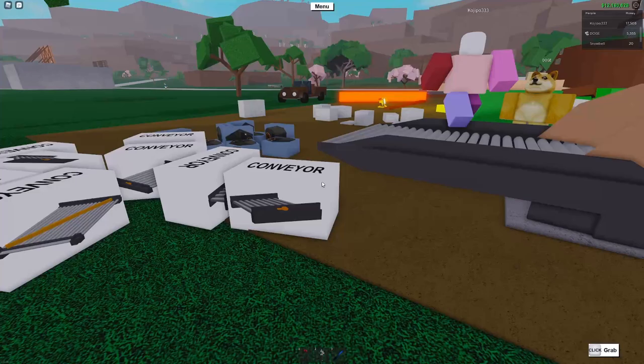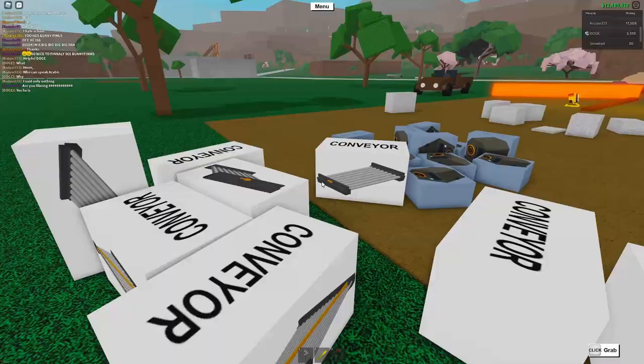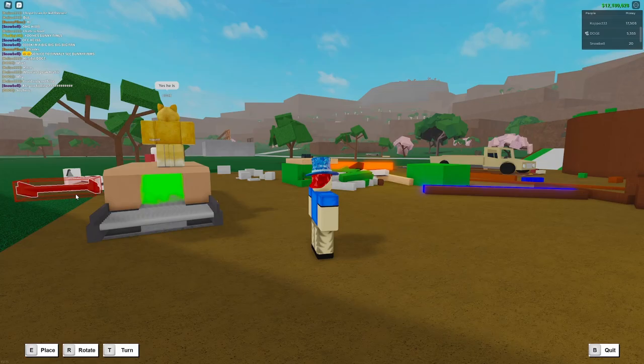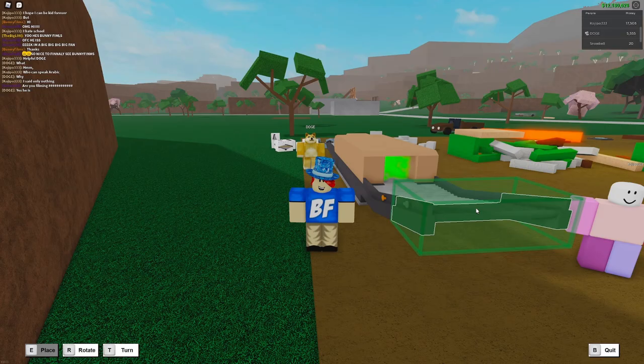We're going to grab another straight conveyor and place it at the end right here. Now let's go ahead and grab the tilted conveyors. We purchased four, so we're going to make this four conveyors high so that the bins can be larger. Essentially, the more tilted conveyors you buy, the bigger the bins for the wood can be. Placing these is quite easy - it's literally just stacking them like so until you run out of tilted conveyors or space, whichever comes first.